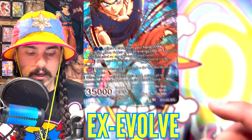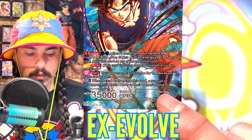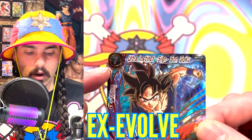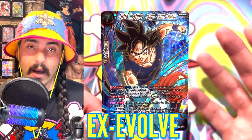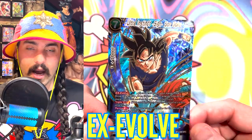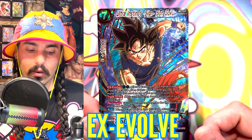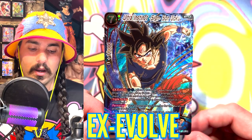If you're looking for what type of card it is, you can see in the bottom right corner. This would be a Son Goku card because the character is Son Goku, and this is a blue Son Goku card because it is blue. So if you had this battle card in play, you could actually play this card right on top of itself because it is a blue Son Goku.